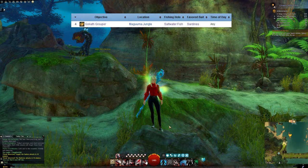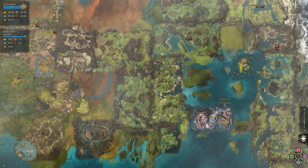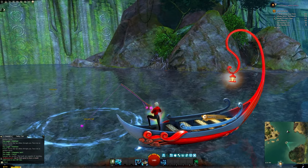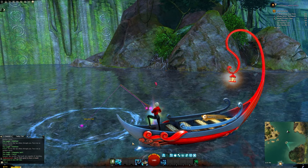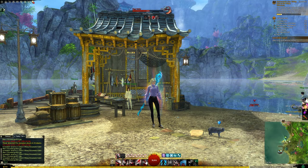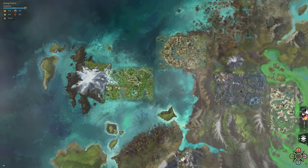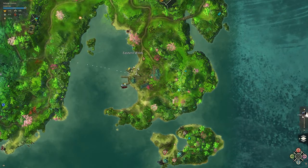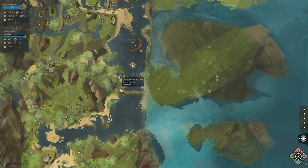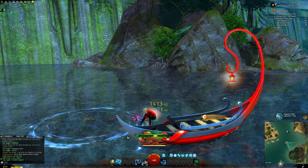Our next fish is the Goliath Grouper, found in Maguuma Jungle maps such as Rata Sum, Caledon Forest, Sparkfly Fen, and Mount Maelstrom. You're looking for Salt Water fishing nodes and it has a recommended fishing power of 550. We're going to use Sardine bait, and this fish can be fished any time day or night. For Sardine fishing bait, you can find it in Cantha fishing merchants as well as Rata Sum and Siren's Landing. I'll be taking the Titan's Staircase waypoint in Caledon Forest and fishing in that area — and here is our Goliath Grouper!